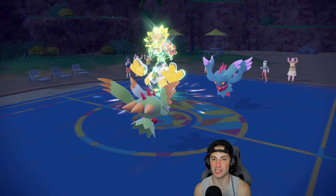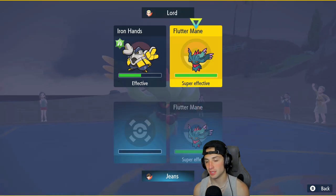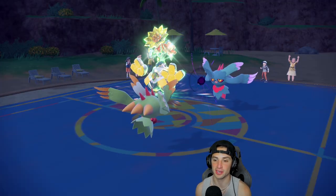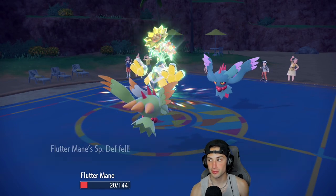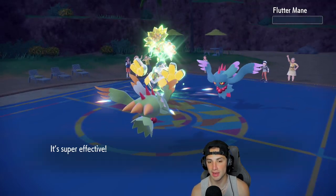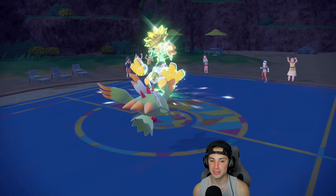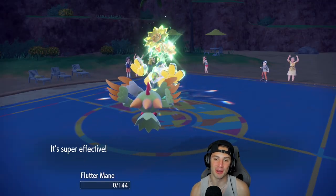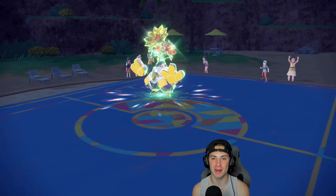We come out with a bad Terastallization in match number two — we almost pulled off the comeback but their Fluttermane now outspeeds mine. Maybe we pick up a KO with Shadow Ball but no — they just go with Shadow Ball and finish me off. Heavy Slam comes out and that wraps it up. One and one — let's hop into the third and grab ourselves that winning record.